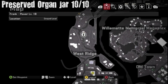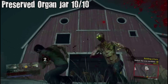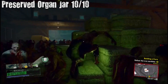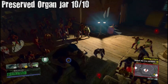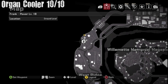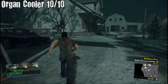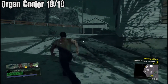Preserved Organ Jar ten out of ten — finally the video is almost over. Inside here at the top of this hay bale — I actually died recording this the first time because there are so many zombies in there. Ten out of ten Organ Cooler — final one. In the top left corner of the map inside another tree farm underground will be the last cooler.